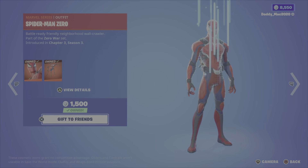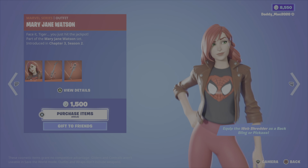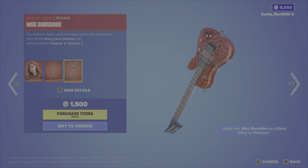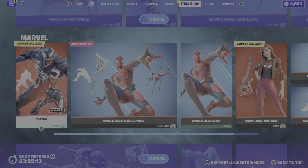Next up, Mary Jane Watson from Chapter 3 Season 2, along with the Web Shredder back bling and the Web Shredder pickaxe — it can be equipped as either a back bling or pickaxe. That's 1,500 V-Bucks. We then have the Web Slicer pickaxe for 800 V-Bucks or the Spidey Landing emote on their own as well.